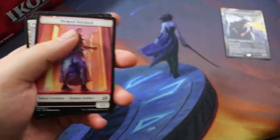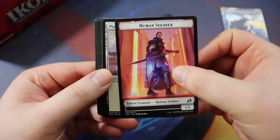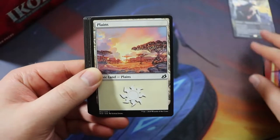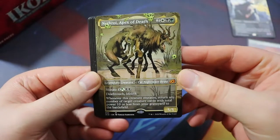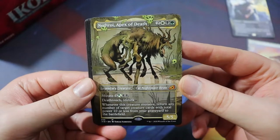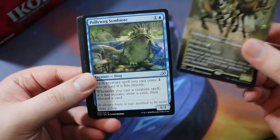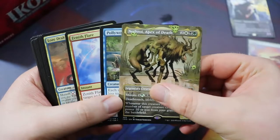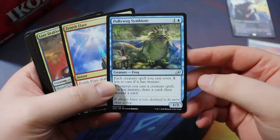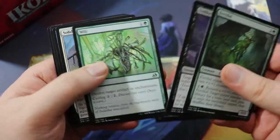The packs are reversed so the rares are going to be first instead of at the end. We have a soldier token — not paying a lot of attention to those. Starting it off with an alternate art mythic: Nethroi, Apex of Death! It's going to be really hard to get me away from playing these colors because I think this card is very sweet. It takes the rare slot, so you don't get it in addition to the rare. We've also got a Pollywog Symbiote, Zenith Flare, and Lore Dracus.